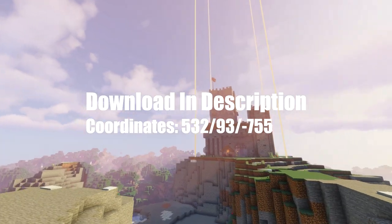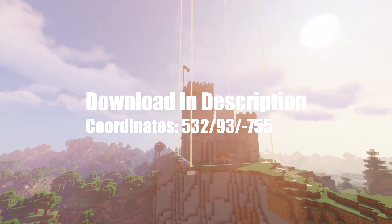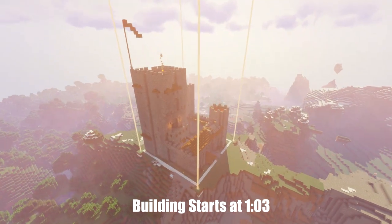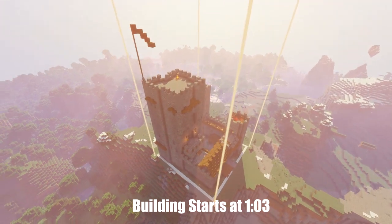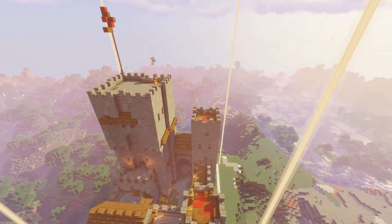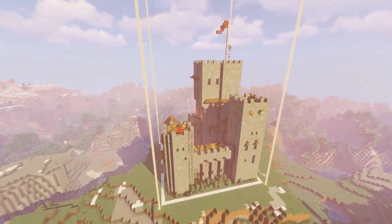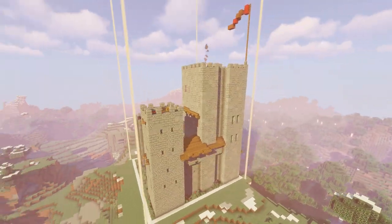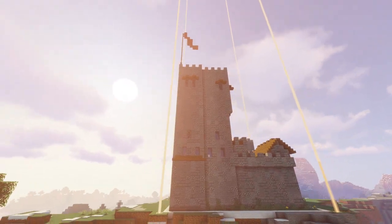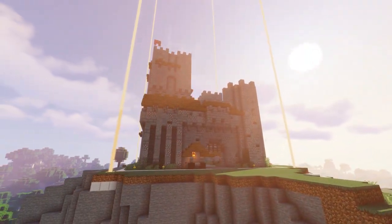I thought today would be a good idea to show how I use the bits and pieces of information from my castle tutorials and put them together to make a full castle. This is a two by two chunk, 32 by 32 block castle — the boundaries are marked by the beacons. At the end of the video I'll put a time lapse of finishing up the surrounding environment, and leave a world download in the description.